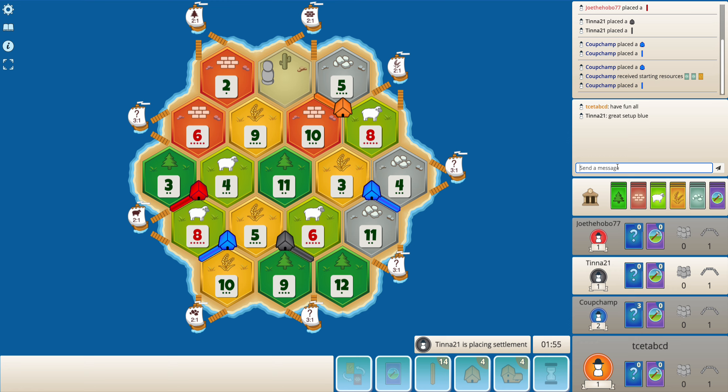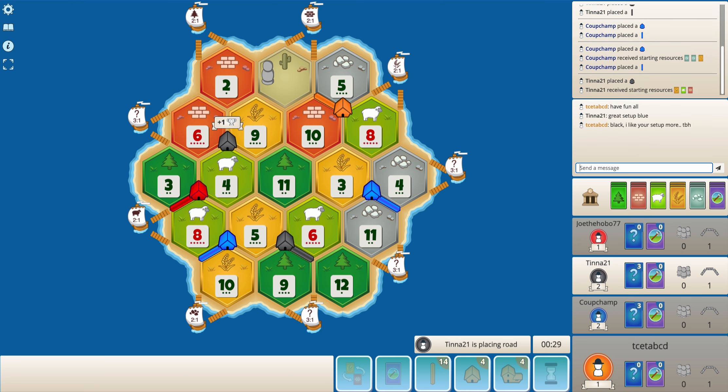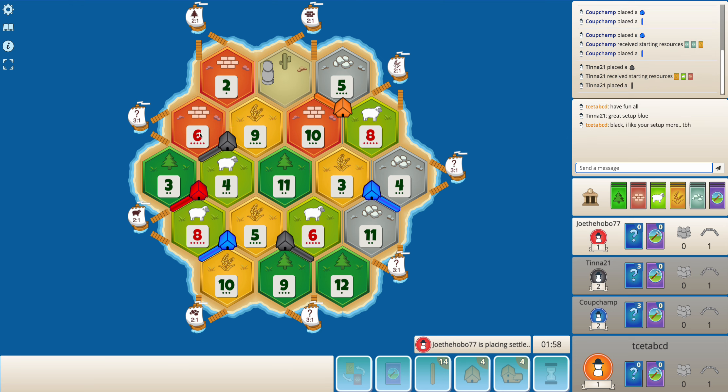This gives black the best setup — the best brick, best wood, best sheep and the best wheat. No ore, but then you have everything else.